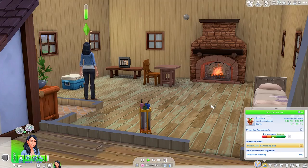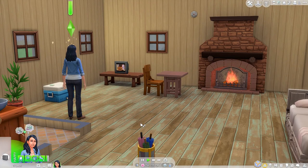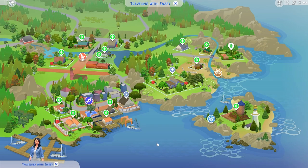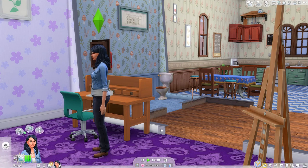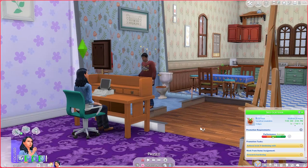For Kit's next promotion, she needs to research gardening. That's going to be a small problem because she doesn't have a computer, so we're gonna have to go somewhere else to do our research. I think the best place to go to research is the community center. Random person on the computer, you're gonna have to move. Research gardening - that's what I need. Job assignment complete.